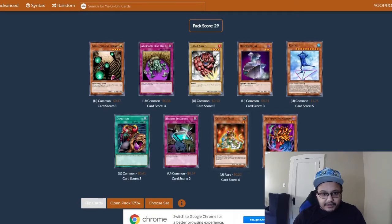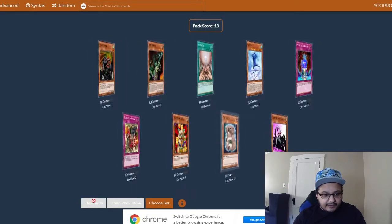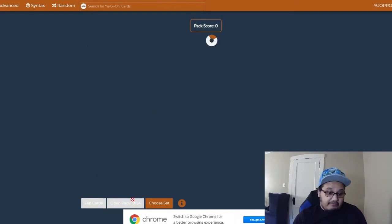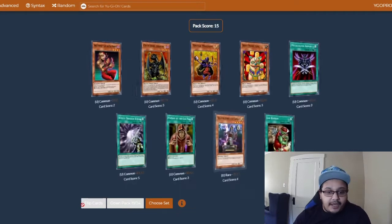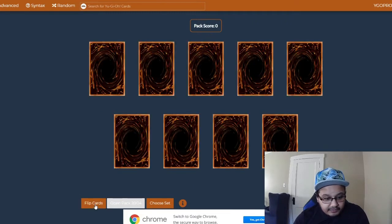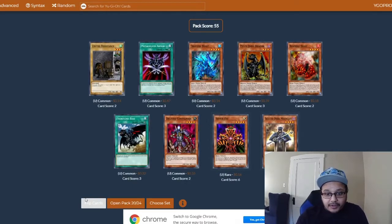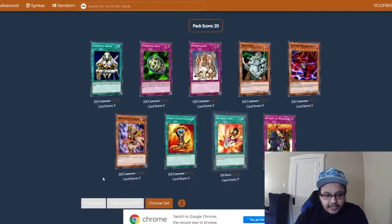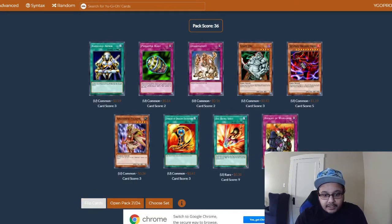Old Vindictive — we got play sets of all the nice stall cards we could want. I think this set is going to be impactful for those. We got Poison of the Old Man — it's a nice burn card. I'm mad we've only gotten one of those. Please, can I get a couple more Poison of the Old Man?